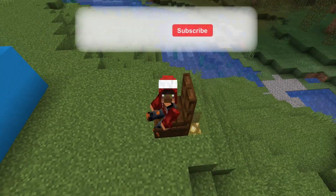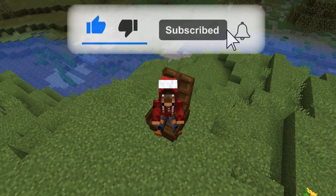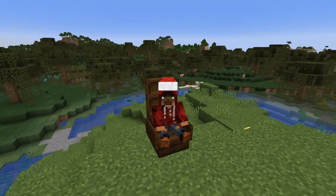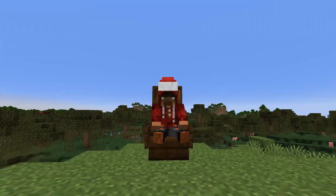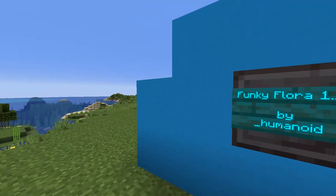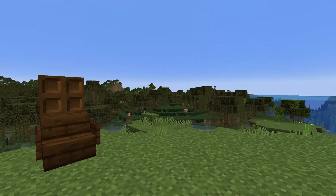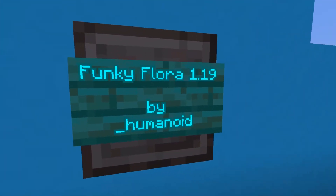Hello again, SkunkFunky here, and today in our Datapack update, we have Funky Flora for 1.19 by Humanoid. It was originally brought to you for 1.17, and it's now been updated for 1.19, which basically covers the mangrove swamps and more. So let's take a look at some of the new changes!